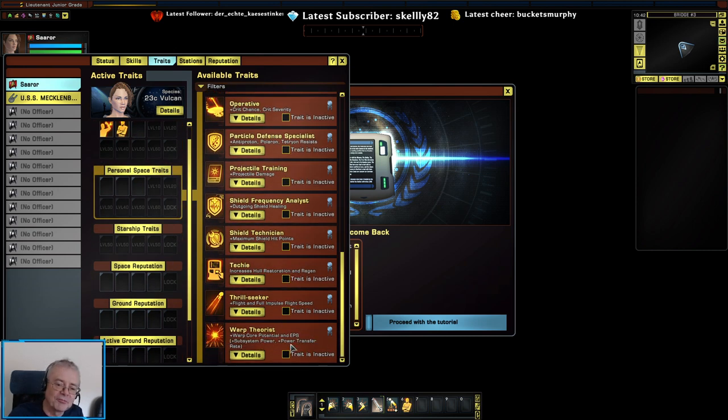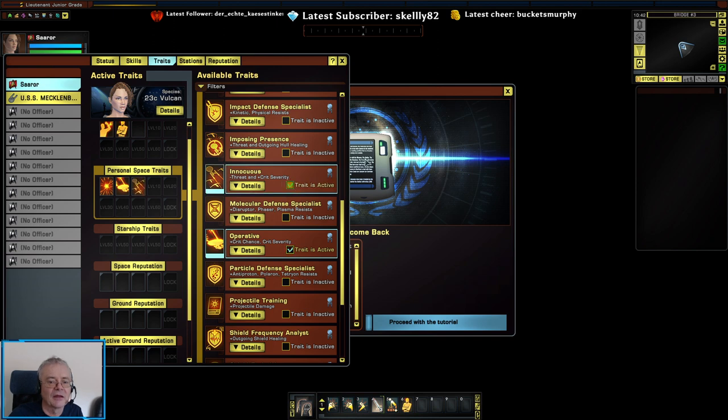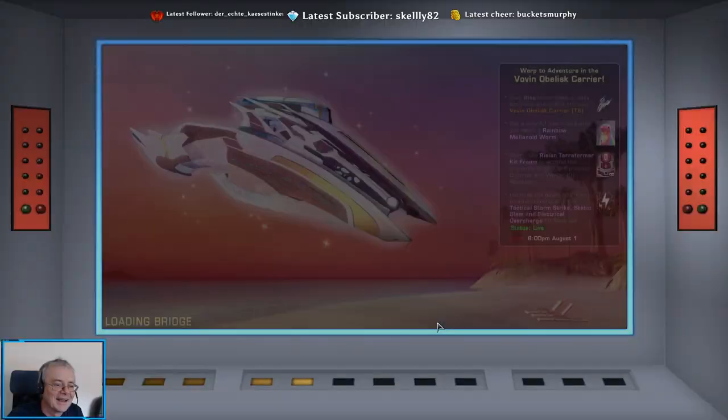I'm not going to pretend that these are the most effective traits, but it's what I'm going with. Proceed with the tutorial — I don't have a choice, got to go.